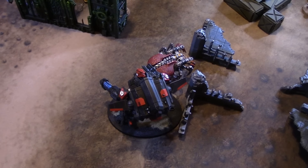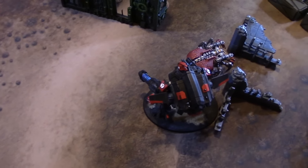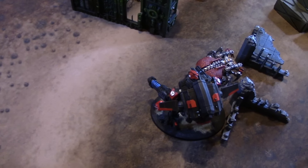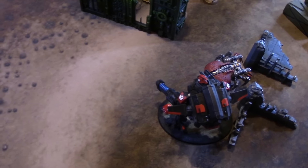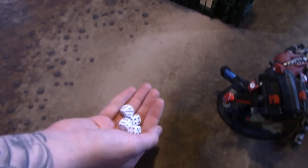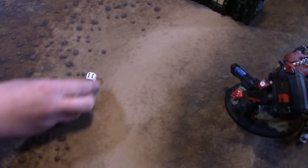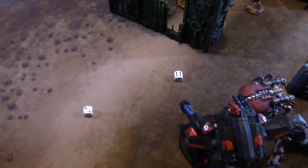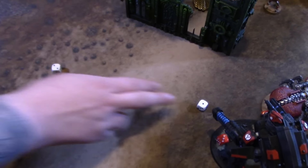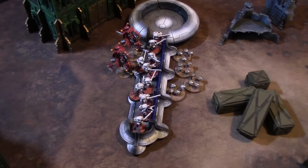Tau assault phase: Yvara charges in. Hammer of Wrath — wounding on fours, nothing. Same initiative so going simultaneously. Yvara: three attacks plus one for charge, four attacks, hitting on fours — two hits, wounding on fours with AP2 — two wounds, straight to Reanimation, four-up — C'tan is gone! C'tan hits back with two attacks — threes to hit — nothing caused. Yvara consolidates five inches.